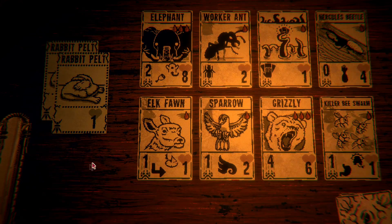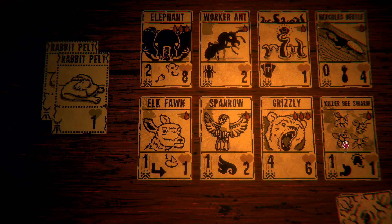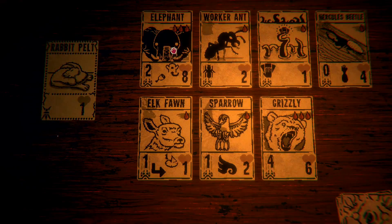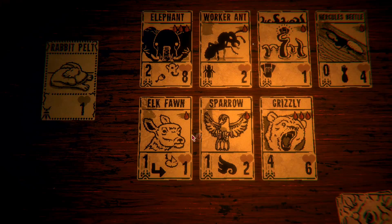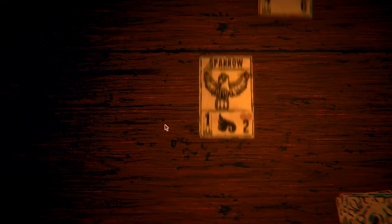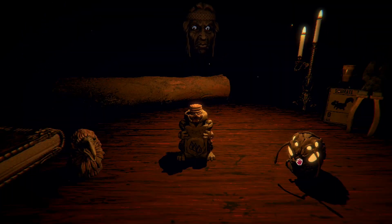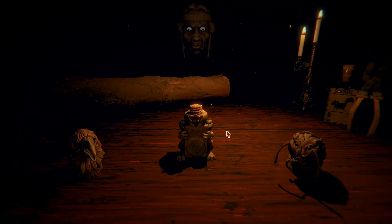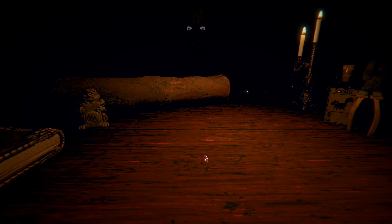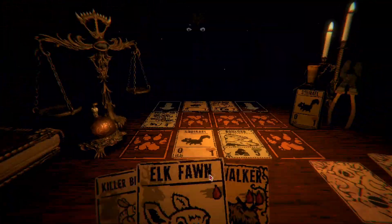Starting cards available: Elephant, Hercules Beetle, Bee Swarm, and Elk Fawn. We need at least some one-bloods to save us here. Worthy Sacrifice — yes. I want that Insect Totem head too.